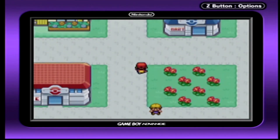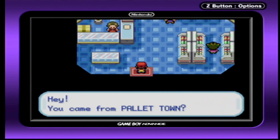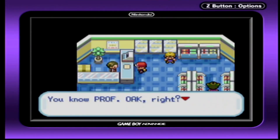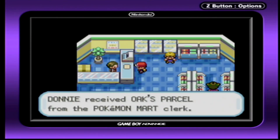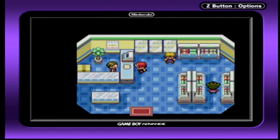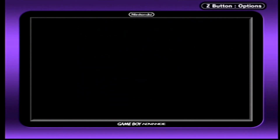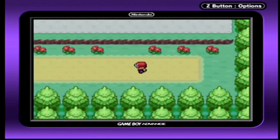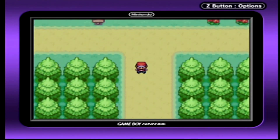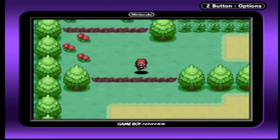Maybe I should shop for some Poké Balls. You came from Pallet Town? You know Professor Oak, right? His order came in — can I get you to deliver it to him? Sure, why not. Please say hi to Professor Oak for me too. Let's quickly head back to Pallet Town to do this errand — we're such a nice kid.